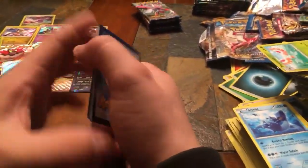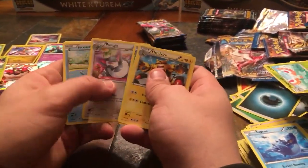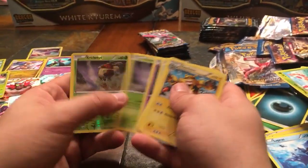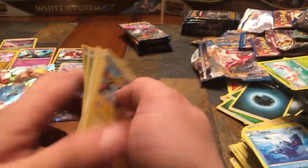Second trainer box pack — Electabuzz, Bayleef, Purrugly, Froakie, Clefairy, Growlithe, Drowzee, Kricketot, Reverse Holo Kricketot, and non-holographic Golduck. Nothing too exciting there.